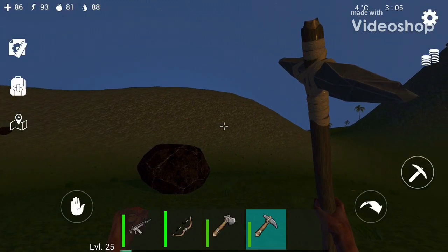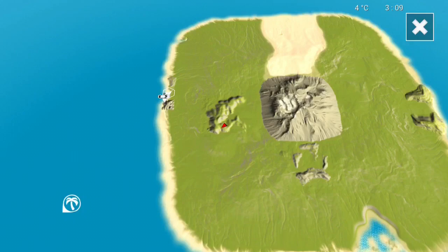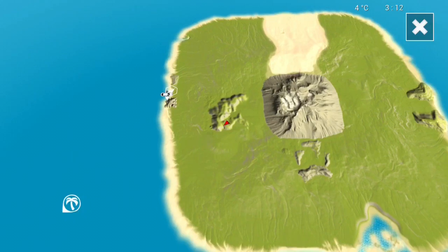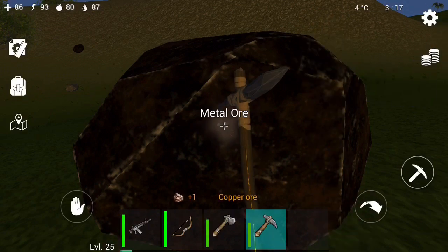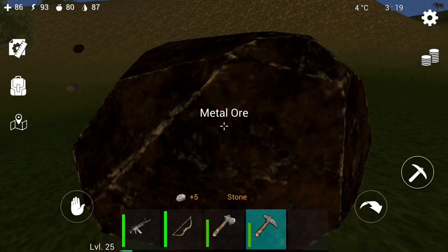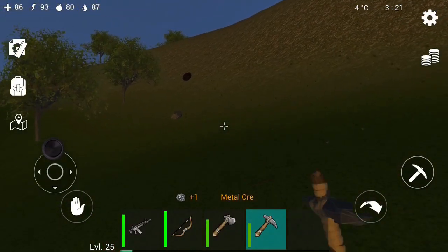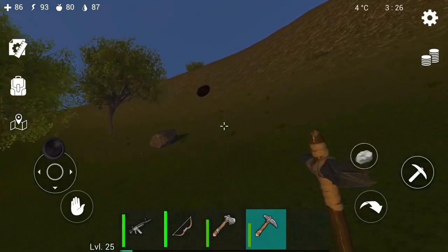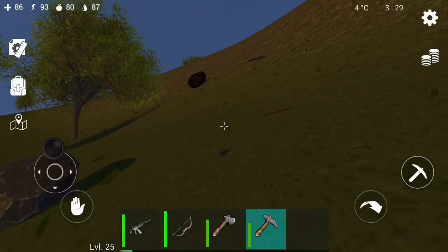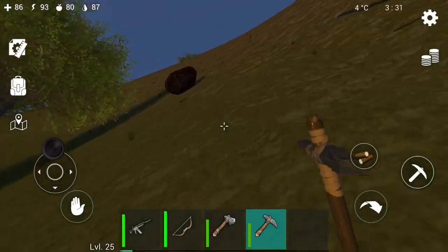Hey guys, Glitch Gaming back to another video. Today I'm going to be showing y'all where to find all mineable resources. First is metal ore and copper ore, which is on this mountain that I just showed y'all, really close to my house. You'll get metal and copper from these metal ore rocks — they're a lot darker than normal rocks, but they look the same shape. You can find them in a decent amount.